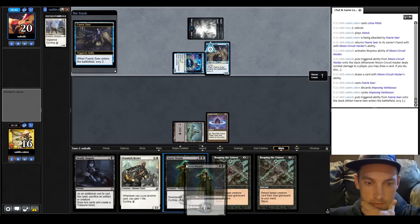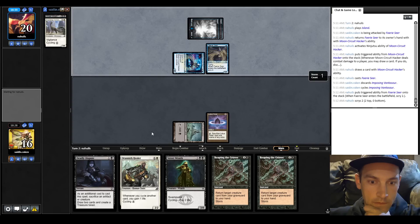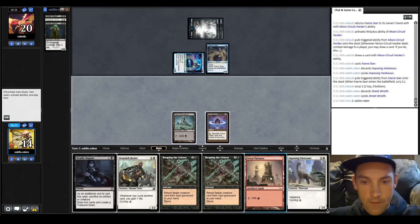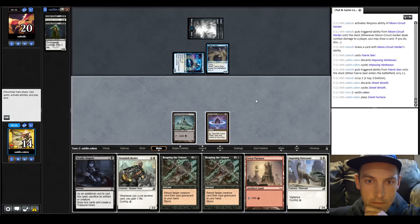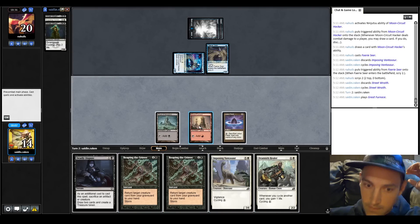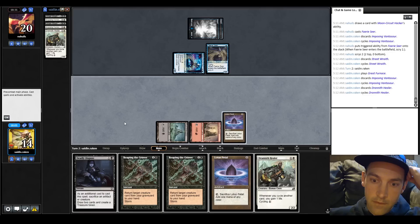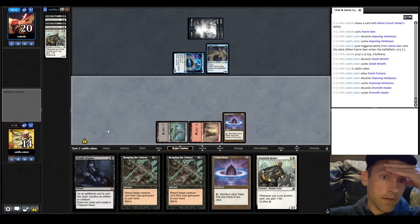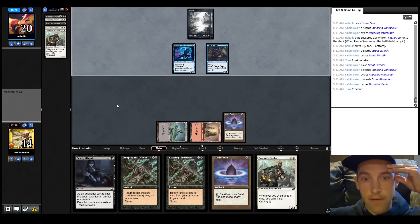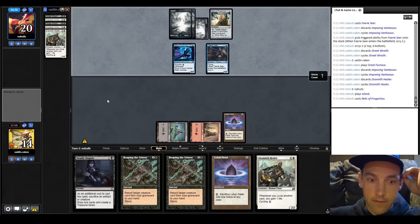The Street Wraiths are a risk here because we're getting beaten down. Cycle to find a red land, another Bantosaur, another Great Furnace - we have five, almost enough to go off. Let's cycle more. We have 1, 2, 3, 4, 5 in the graveyard. Next turn's six. We're going to hit for three and go to 11. If we actually start comboing it won't be that hard to get the Healer out to gain life back. There's the Relic.